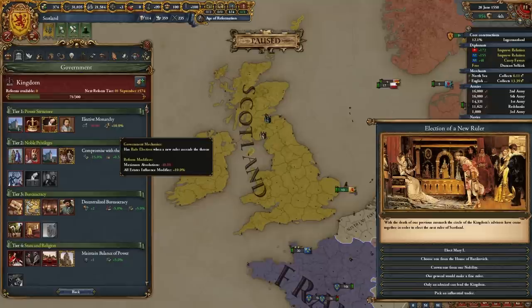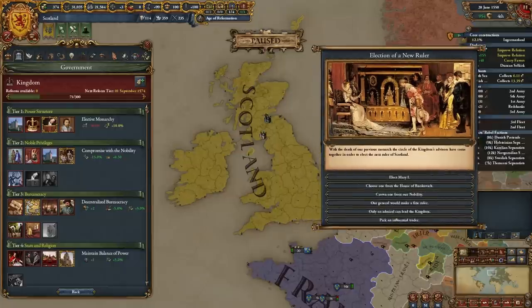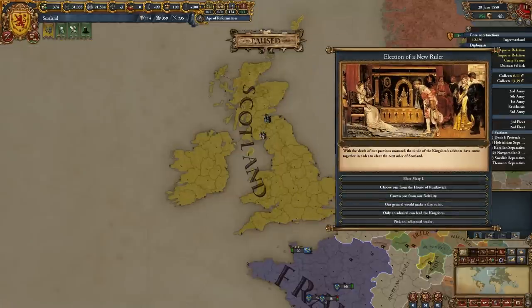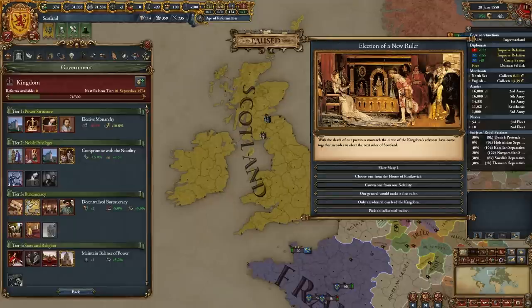You shouldn't be afraid of the negative modifiers it gives, because the government mechanic of this reform is a really strong one. It triggers an event when a ruler comes of age or when the ruler dies, giving you plenty of opportunities to choose your next ruler. Let's get into the three reasons why I think this is the most underrated government reform in the game.